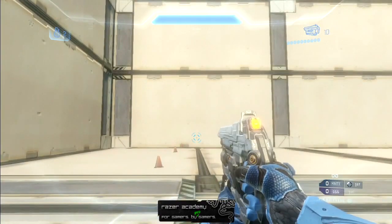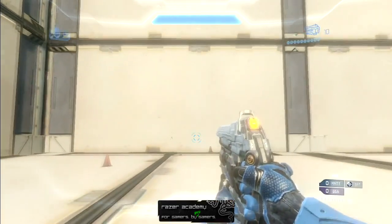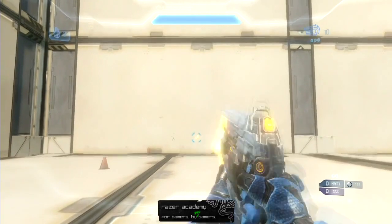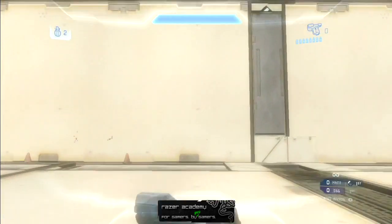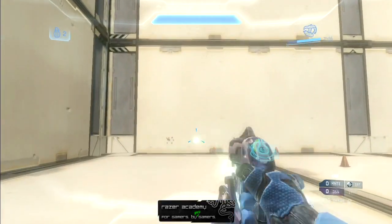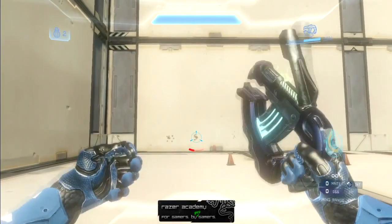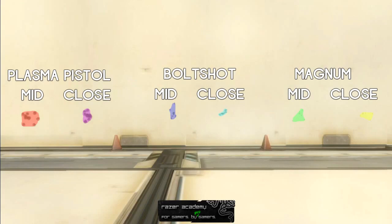Now let's take a look at the secondary weapons. We're going to start again with a spread test, but this time instead of long and mid-range, we'll do close and mid-range — because you really don't want to be using any of these weapons at long range, as they won't be very effective there. Here are the results. I've highlighted them so you can see it easier, and as you can tell, they all performed fairly similarly, so I wouldn't give any gun a clear advantage in this area.